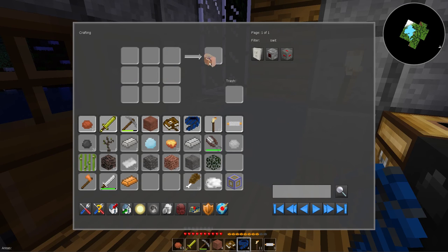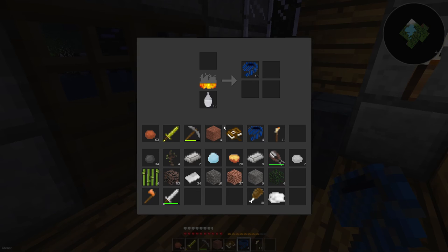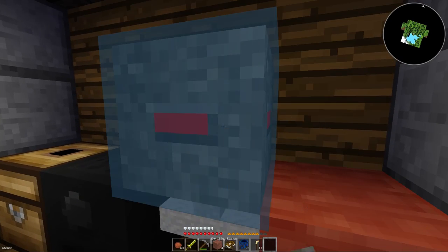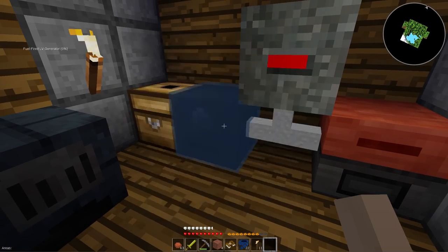To craft grid – one of those, and then this and then this. I'm short one piece of copper. So close, so close, I can taste it. Boom – switching station! Pop that right there. Says it has no network. Says it is idle – alright.